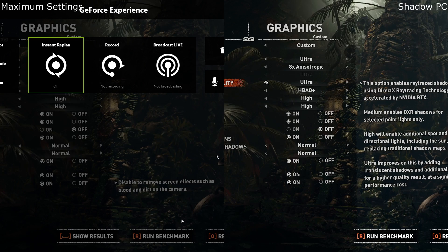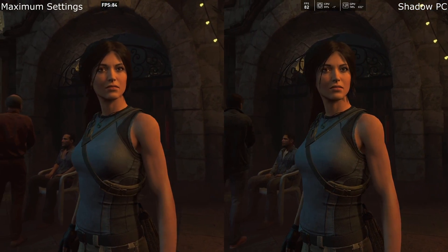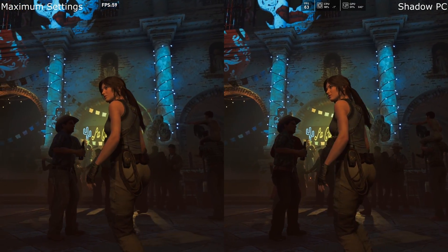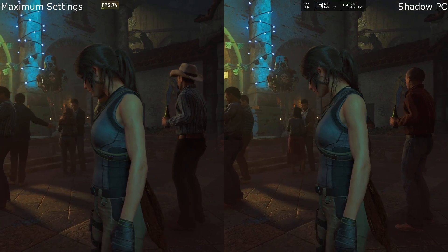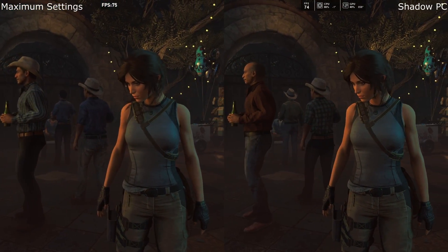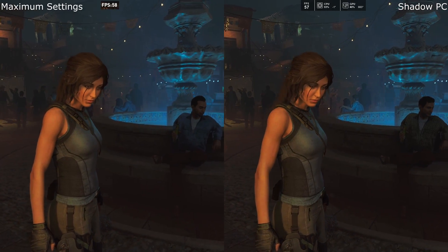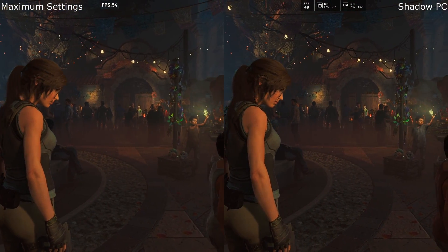Over to the benchmark test to look at the graphics and raw power of these machines. The settings are matched on Ultra with motion blur off. Something becomes apparent straight away — the colors on Shadow seem a little more vibrant with more depth. Overall it's very similar in these early steps, but the contrast does seem better on Shadow PC. Frames per second are bouncing around quite a lot on both, dipping into the 50s, but fairly constant on Shadow PC whereas Maximum Settings is bouncing high and low.